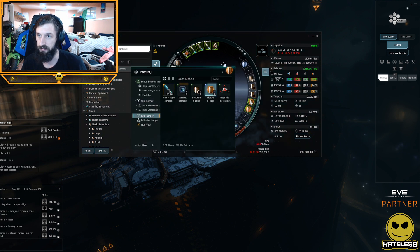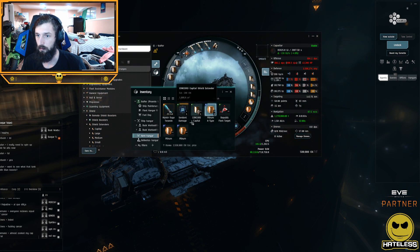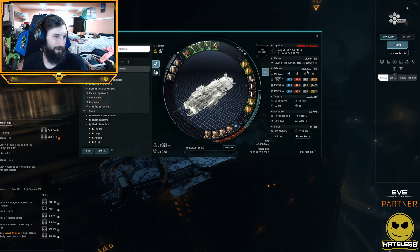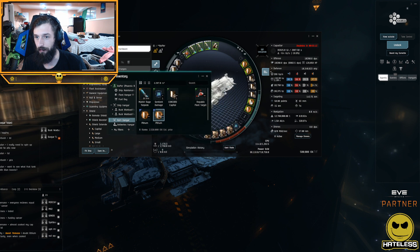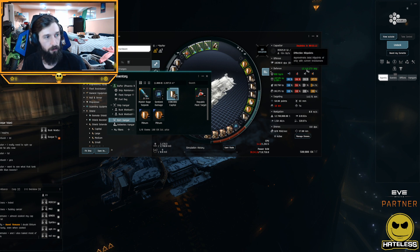If we switch the hardeners out to A-types, exit the sim, swap them in, and simulate again — we get an extra 1.3 million EHP. We're over 10 million, it's over 9000! If we throw on a third hardener we get up to 12 million, or we can fit a plate which also gets us to around 12 million. The plate is a little bit better, so now we're up to 12 million EHP on a dreadnought.